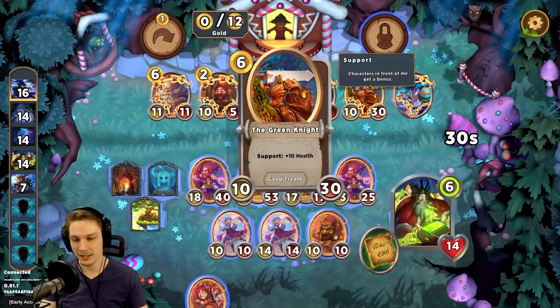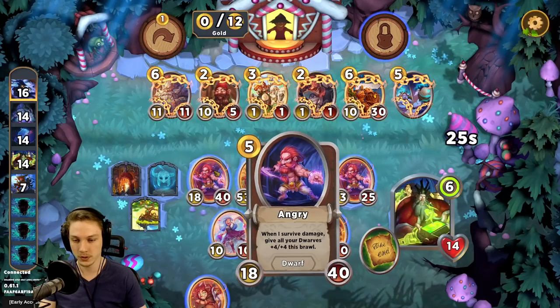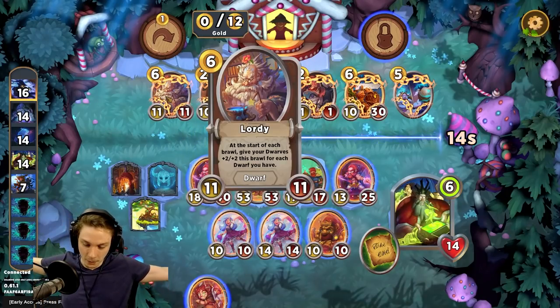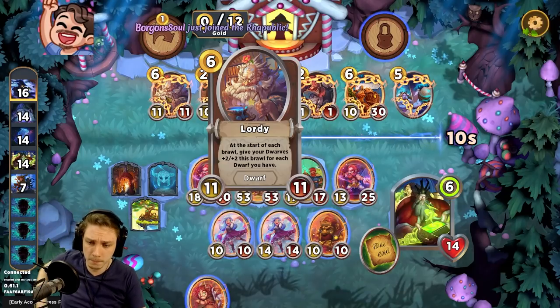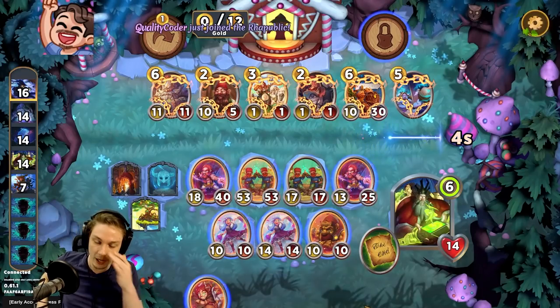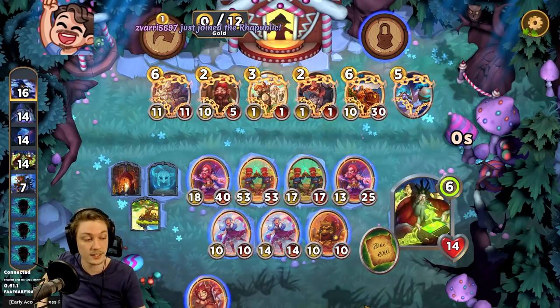We can get more Angis after we get Lordy — we need Lordy first. The problem with the green knight is you do want health support for your dwarves, because the more health they have the far better off they're going to be. Angry survives damage, gives you damage back, survives damage, gives you gold. Lordy says: at the start of your brawl, give your dwarves plus two plus two for each dwarf that you have. That deeply matters because then you want the whole board to be dwarves — everything you take off board to make space for something that's not a dwarf is a gigantic loss of statistics.